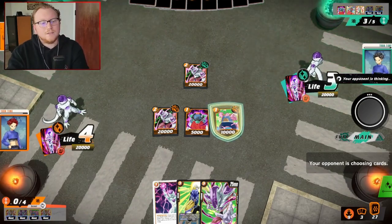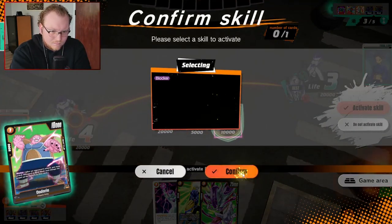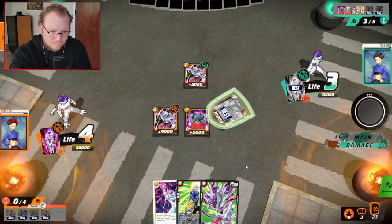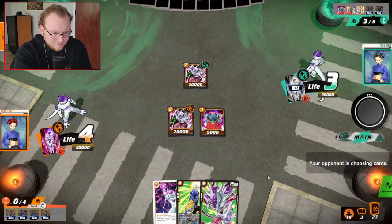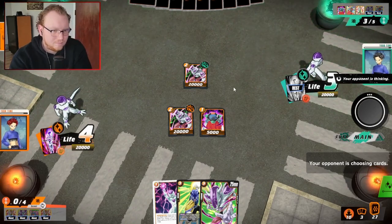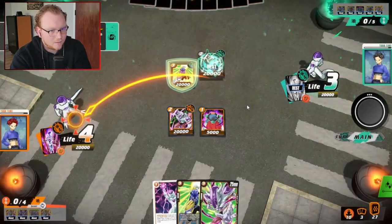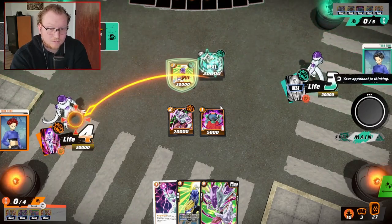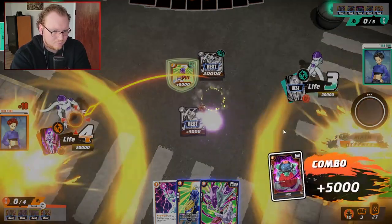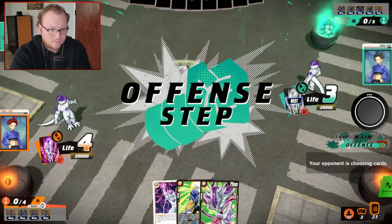Oh, because he gets to do the same thing that I just did. Goodbye. Okay, so there's the blocker and then he's gonna swing with that guy, possibly making that guy rest so he can blast him — that's what I would do. Oh no, he's playing a blocker because he wants that blocker. Which guy? You're an idiot — you have no energy, you're attacking me with nothing. Now he's got a lot of cards in hand and I understand that.